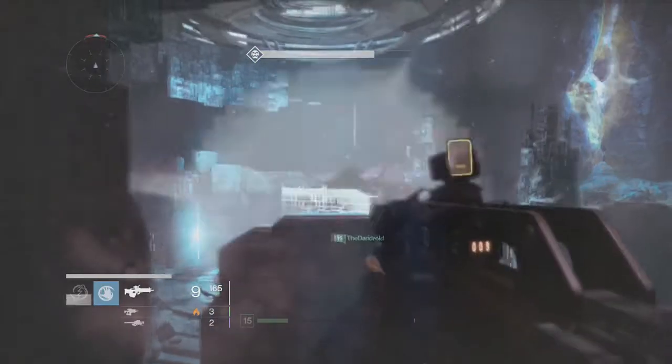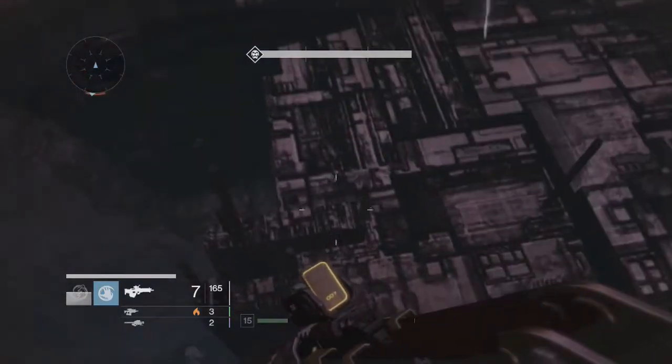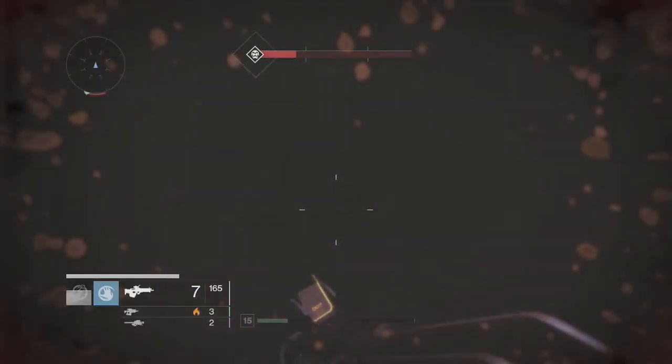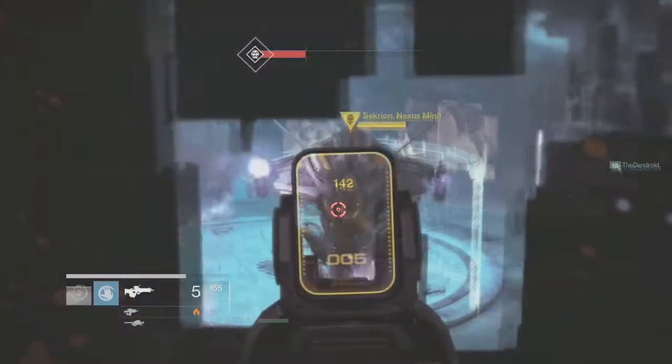Turn around, perfect. Jump to your left and we're going to jump up here, kind of go around and land on these rocks right over here. From right here jump up again, then move forward back this way — and bam, you're in this cool hidden area.